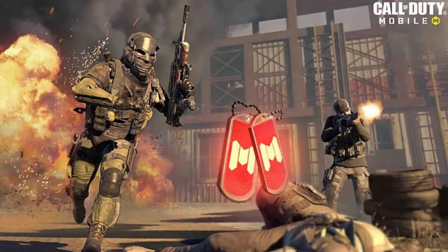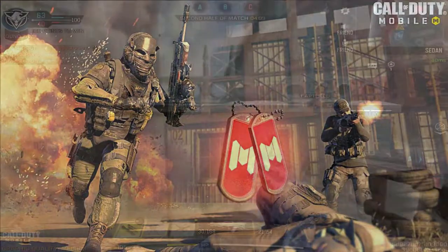The other new mode we're getting is Hardcore Kill Confirmed with a mix of Cranked. It's going to work the same way as Cranked but in a hardcore feel — everyone's going to have a low amount of health meaning they'll die in one or two bullets. You can also save yourself by getting dog tags, which helps refresh your time to stay alive longer and gives you enough time to get another kill to keep refreshing the timer.